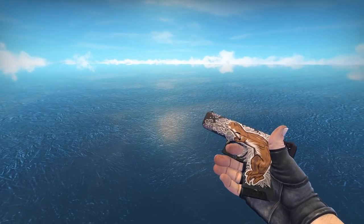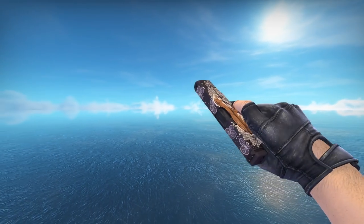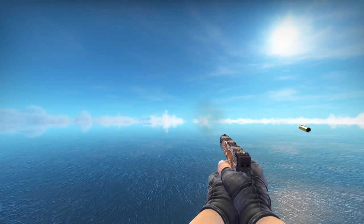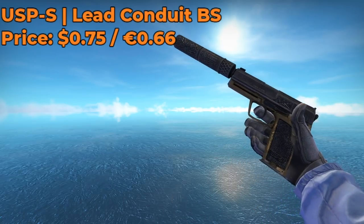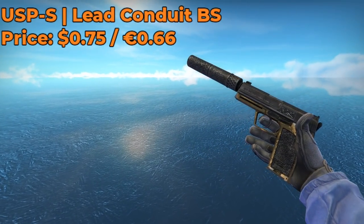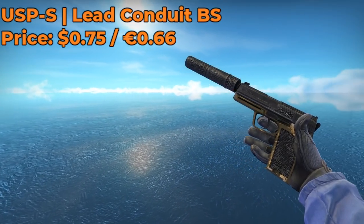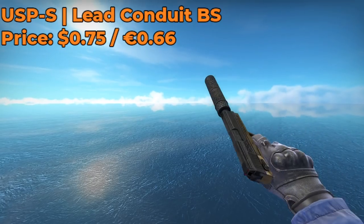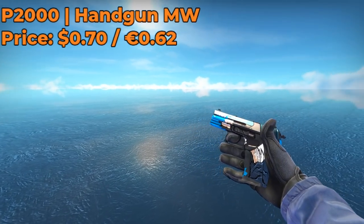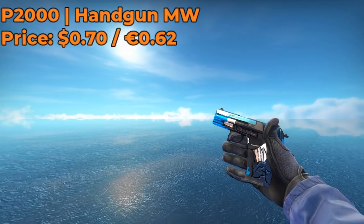But if the Moonrise isn't your favorite, then you can always opt for a Glock 18 Weasel, Field Tested or Battle Scarred, whatever you can find. It's a slightly cheaper alternative, and I think it is a good replacement. Moving on, we have the USP-S Lead Conduit Battle Scarred, which costs $0.75. I personally think it's the best USP-S skin for under $1 — let me know what you guys think in the comments section below. But if you prefer to use the P2000, you can always opt for a Handgun Minimal Wear, which costs around $0.70.